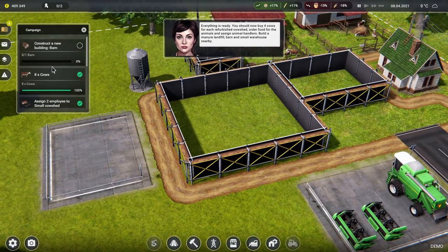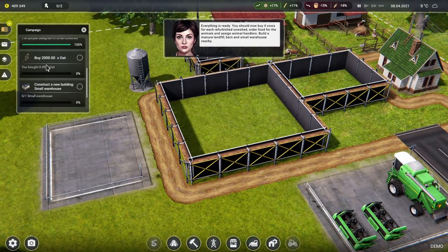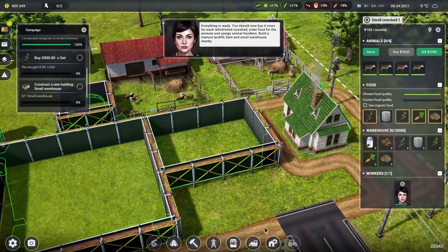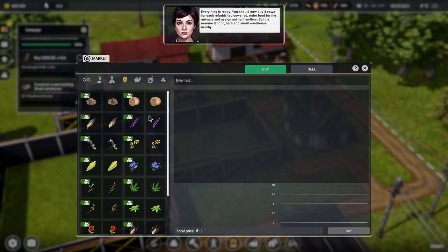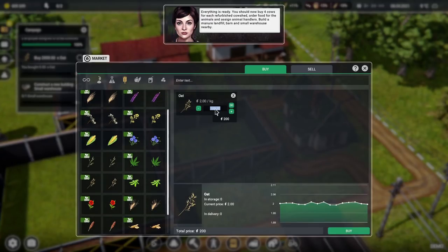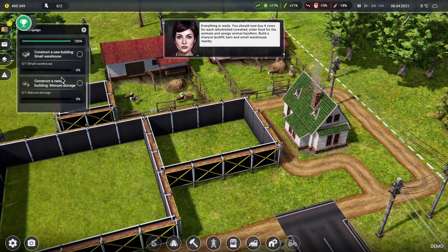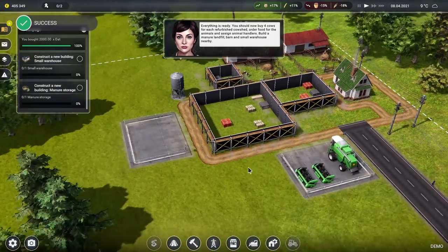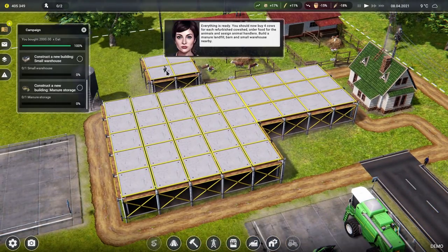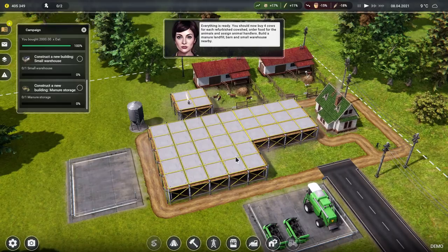We've got a few things being constructed. Barn is underway and two thousand oats — why are we buying oats? Oh okay, you can eat oats as well. Let's order 2,000 oats. Go to cereal — that's barley, is that oats? Yeah, 2,000 oats requested for 4,000 monies. Now we just need to wait for those things to get constructed. Lots of building work happening — it's very lovely to be back in the land of Farm Manager.